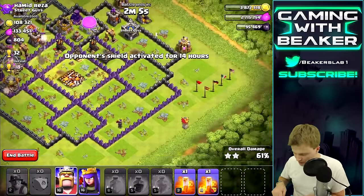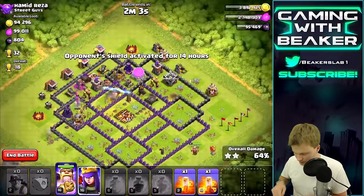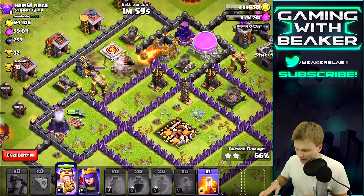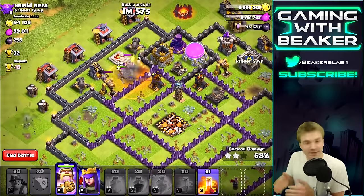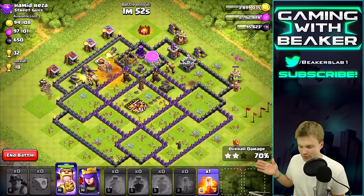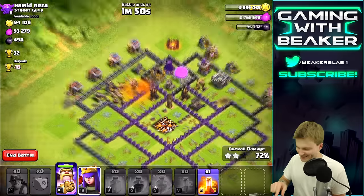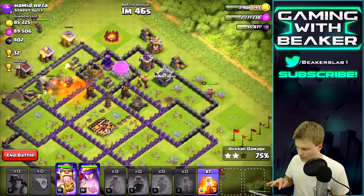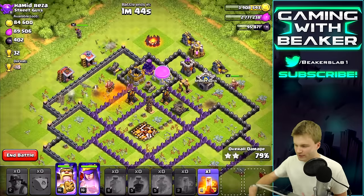Oh that was so close, I thought we were gonna go down right there but we didn't - we're good. I wish I'd dropped my heroes earlier - I could have gotten them in there to help with that Expo and some of the Teslas. Look at all this stuff that's left, we could still do this.